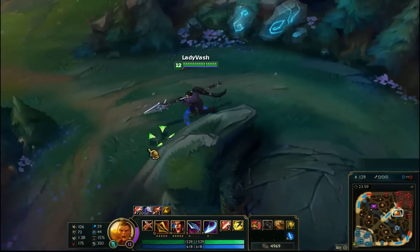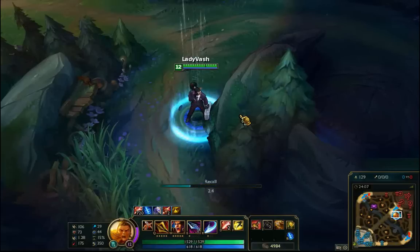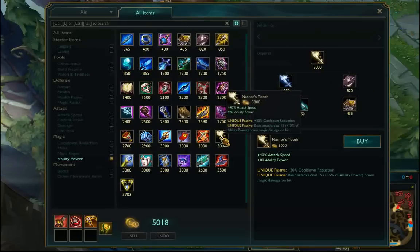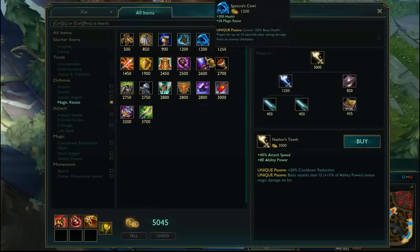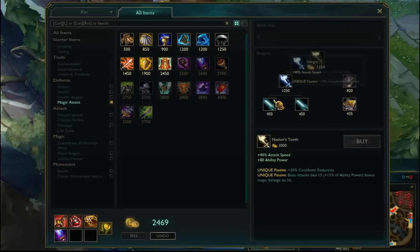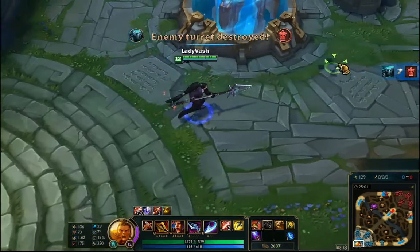You're going to want items that trigger a secondary on-hit effect. I believe Blade of the Ruined King triggers, and Gnasher's Tooth — the basic attack component triggers. Wit's End as well, so I'll grab Wit's End. Not enough for Gnasher's Tooth yet so let's get Blade of the Ruined King.